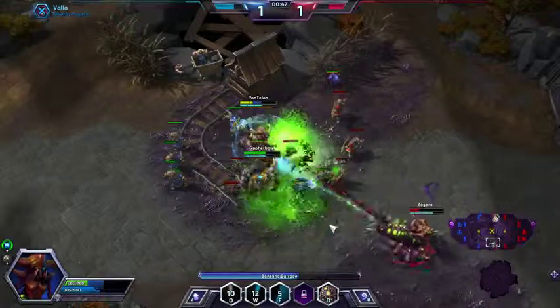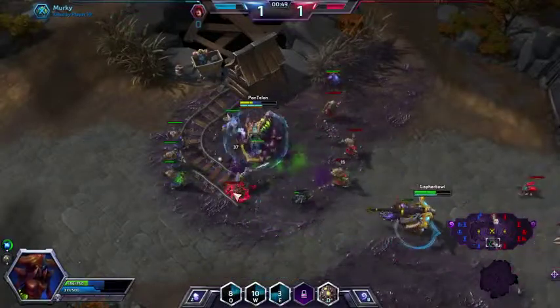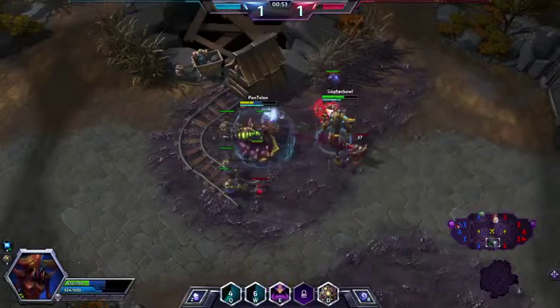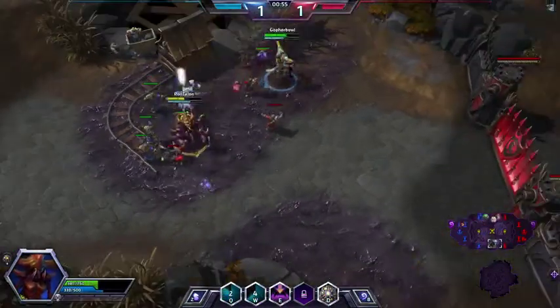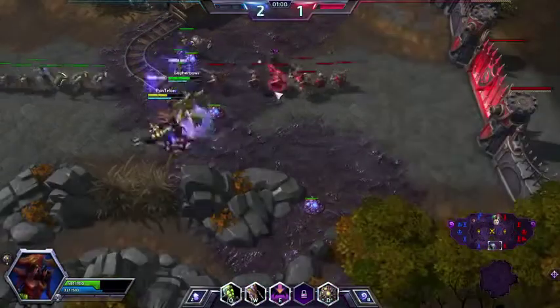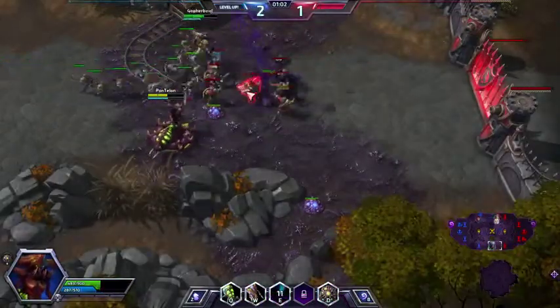I feel like that's probably what differentiates really good Zagara players versus the mediocre ones — it's going to be in their Creep spread. As you can see, they already took out one of my Creep Tumors. It really just wasn't spread all the way across here. So as time goes on, I want to make sure to go ahead and get more of them.